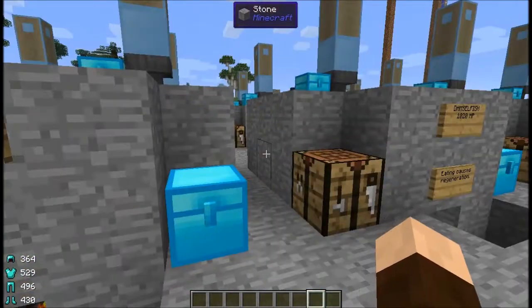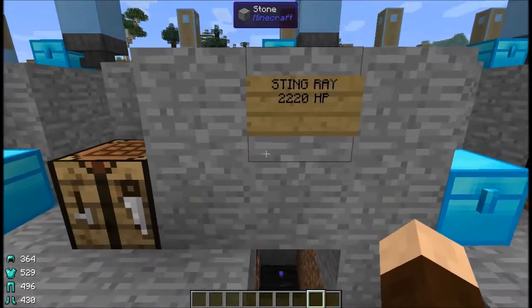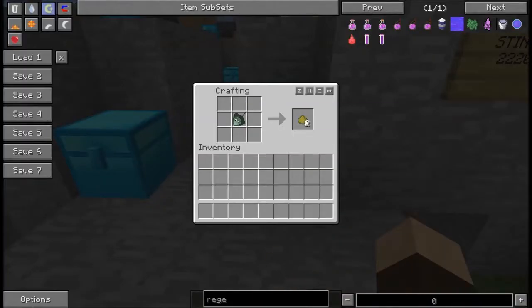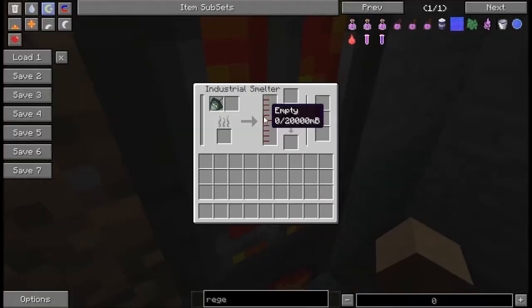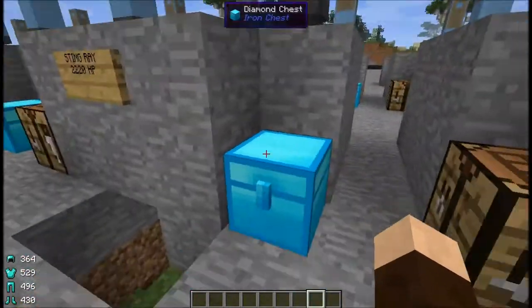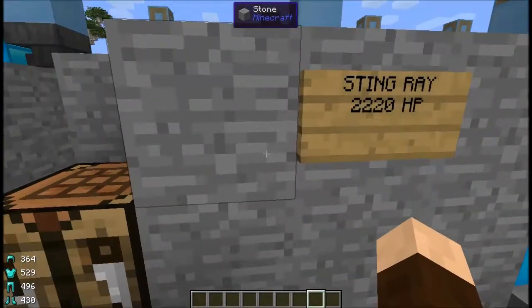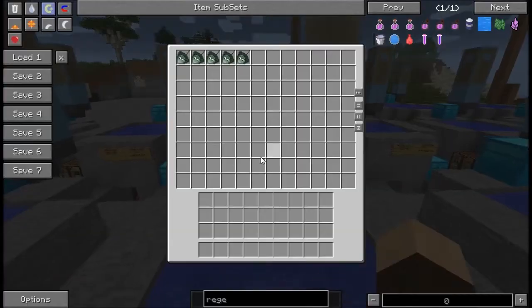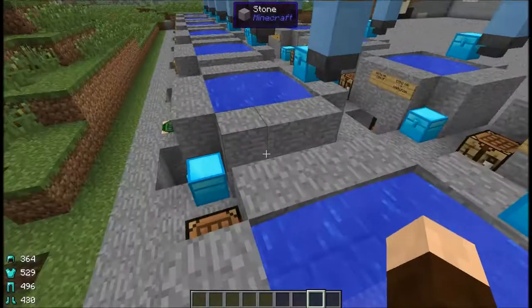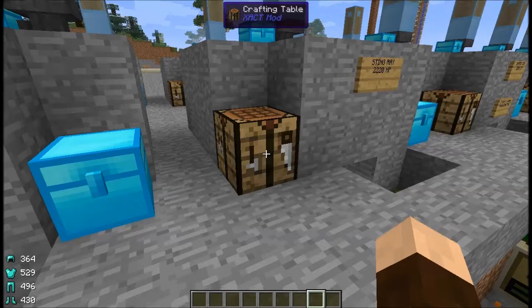Next we've got the Stingray with 2,220 hit points. This can be crafted into two fish meal, and when you cook it you get 170 millibuckets of fish oil with a 10% chance of bones. It likes fresh or salt water and the cool temperature, but can also work in normal. When you do the breeding, you'll be able to get poison droplets and spider eyes out of it. It also has a slightly higher chance of giving more than one set of offspring out of the incubator, so you can get a positive return.